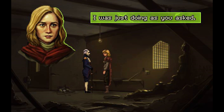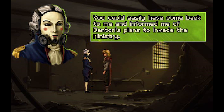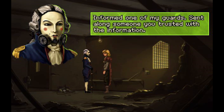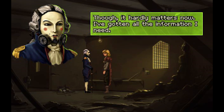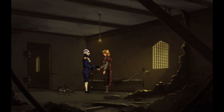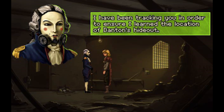I was just doing as you asked. I asked you to infiltrate the rebels and gain their trust. I did warn you that my protection could only go so far. You could have informed me of Danton's plans to invade the Ministry. She threatened to have me killed if I set foot anywhere near your tower. What was I supposed to do? A clever listening device my soothsayer came up with was placed in the handle of your crossbow. I have been tracking you in order to ensure I learned the location of Danton's hideout.